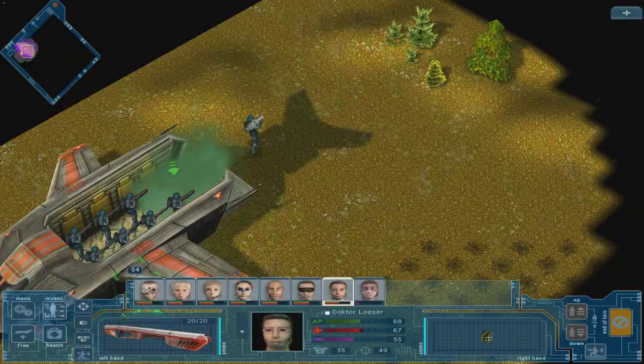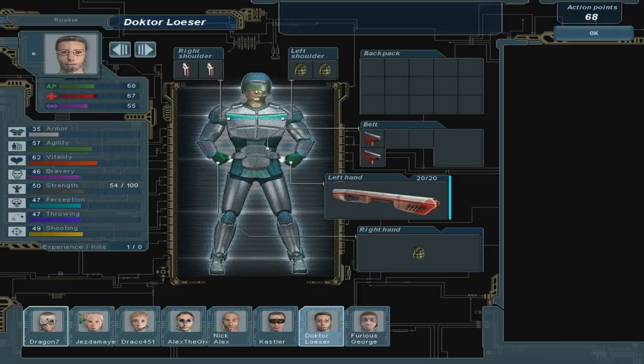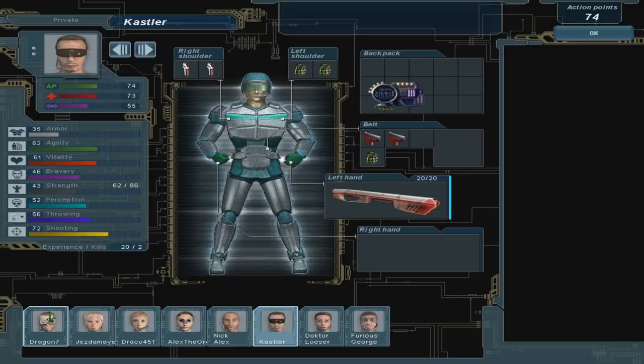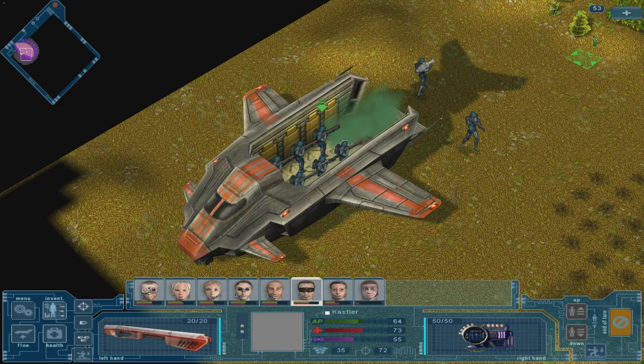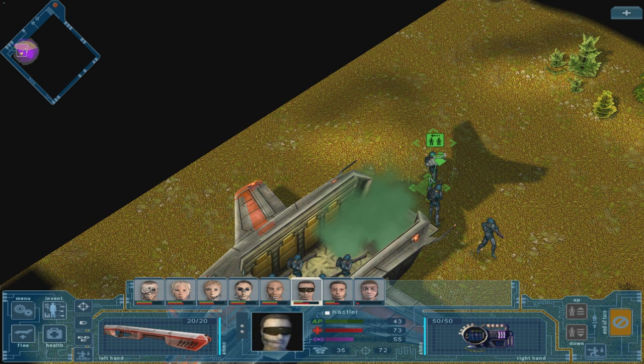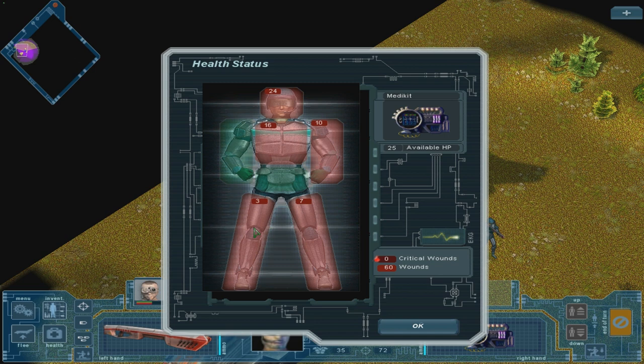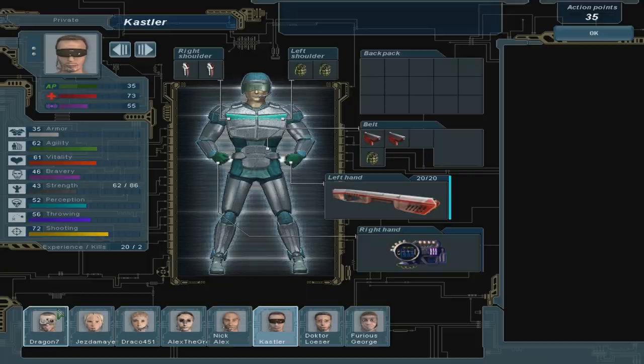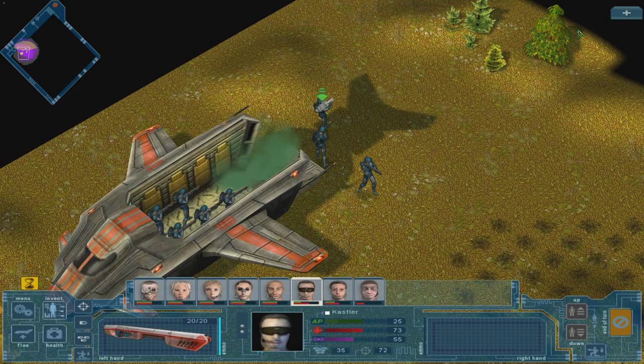Dr. Loeser, do you have a medkit? No, you don't — so get out of there. That didn't eat any of his health. Kastler, you have a medkit — put it right there and help your buddy. Take these critical wounds away. It seems it only takes the available HP out of the medkit, doesn't use any action points of the soldier using the medkit. Yeah, there's not a lot to heal, not a lot of available HP to heal. But it's still really nice.